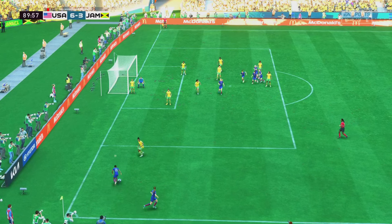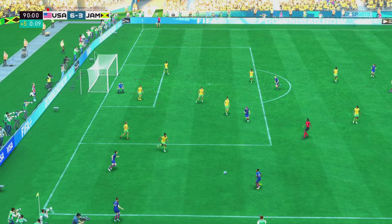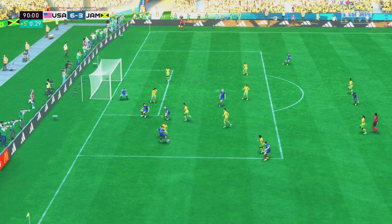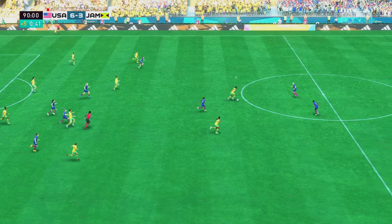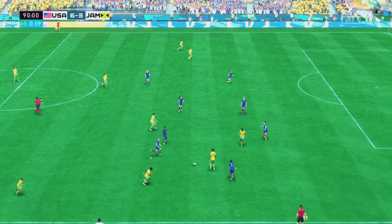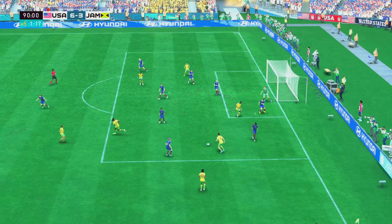Taken short — determined defending — and out of play for a USA throw-in. Dunn — using her considerable strength to shield the ball. A good and fair challenge — could be a chance to break here. Brown — dangerous looking attack. Oh a perfectly timed pass — and reading it absolutely superbly.